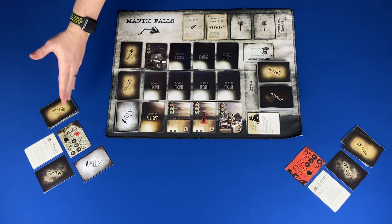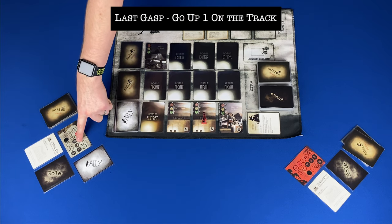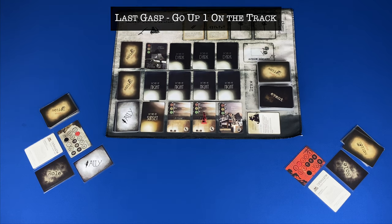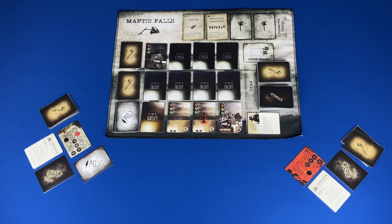Turns continue until a player reaches their max wounds or an in-game condition is met. If a player reaches their max wounds or last gasp, play stops immediately and that player plays action cards of the same suit and processes the cards. If after the play the wounds or last gasp is still at their max, then the player dies. If a player dies, the witnesses win if no witnesses have died. The assassin wins if a witness died. And if all the players escape, the witnesses win. Mantis Falls.